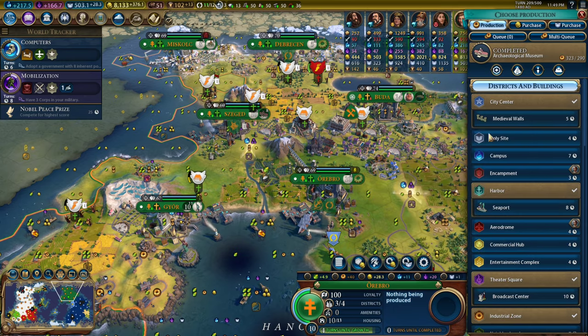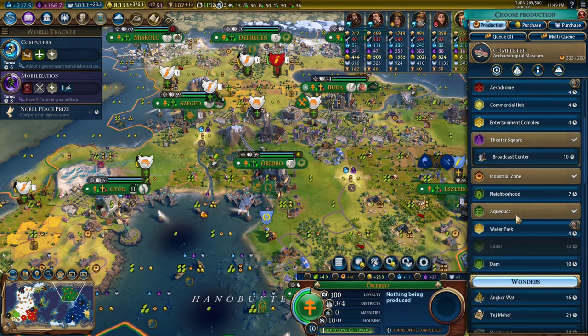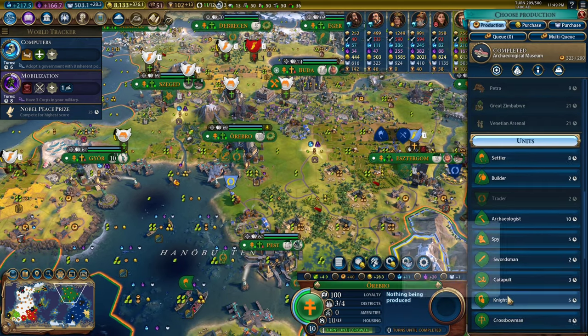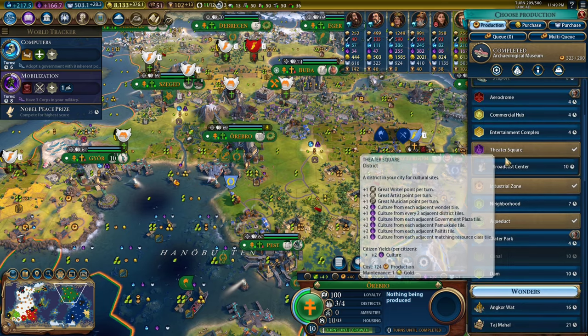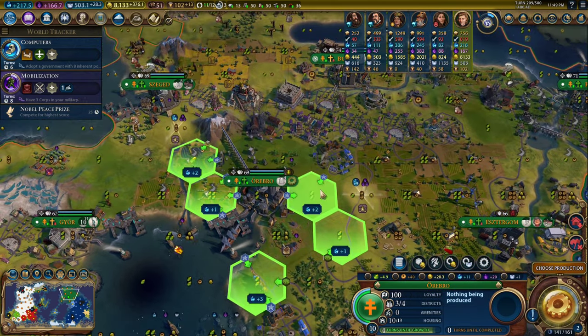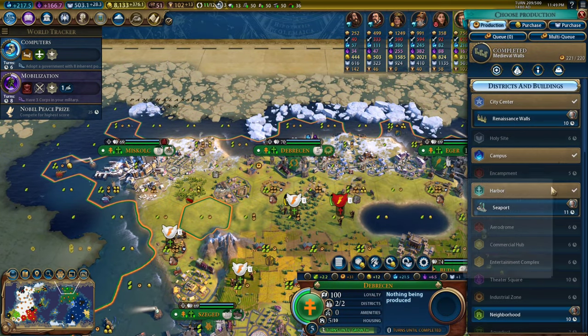I don't think I should take a plus-five commercial hub. I think if anything, I need a plus-two campus. Let's just go ahead and get started on the campus — let's continue getting ridiculous amounts of science and culture. Because if we get ridiculous amounts of science and culture, then we can get up to the point where we can get a diplomatic victory point from either tree, or from both trees.